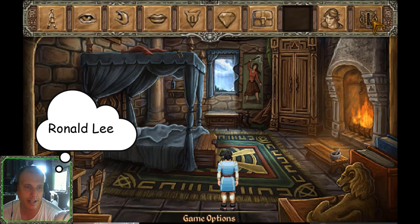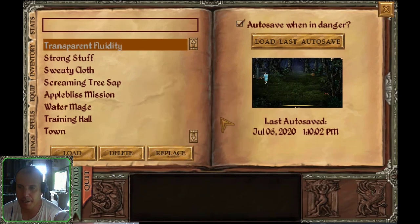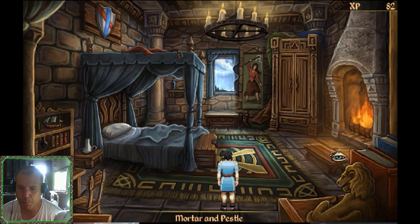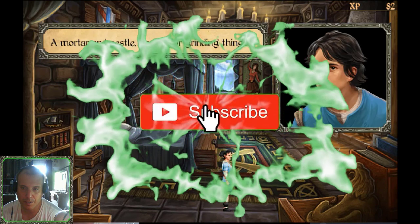We'll save this as Transparent Fluidity. Replace. Let's look at this Mortar and Pestle — a Mortar and Pestle, useful for grinding things.